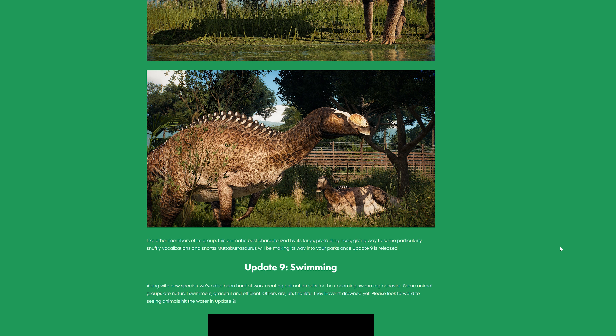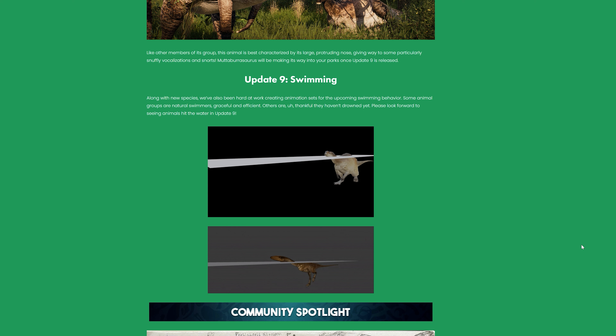Muttaburrasaurus will be making its way to your parks once Update 9 is released. Also coming in Update 9 — swimming! Along with new species, they've been hard at work creating animation sets for upcoming swimming behavior. Some animal groups are natural swimmers, graceful and efficient. Others are, well, thankful they haven't drowned yet! Please look forward to seeing animals hit the water in Update 9! Just by the look of these animations, they look great — the lower one kicking with those strong back legs, and Muttaburrasaurus swimming with all fours! Look at its toes spread on those back feet when it kicks back against the water — such a little touch, but so realistic!